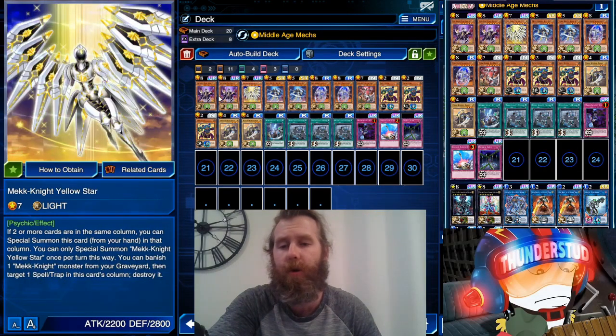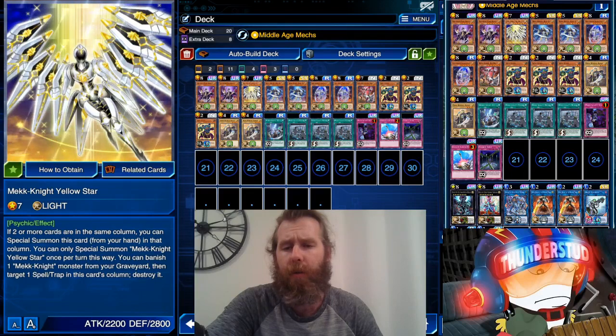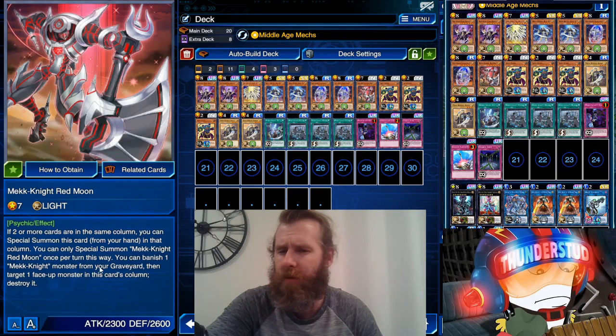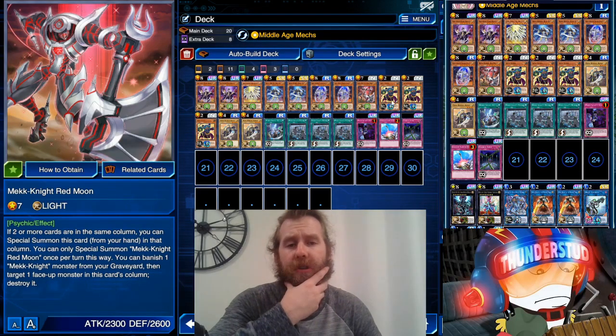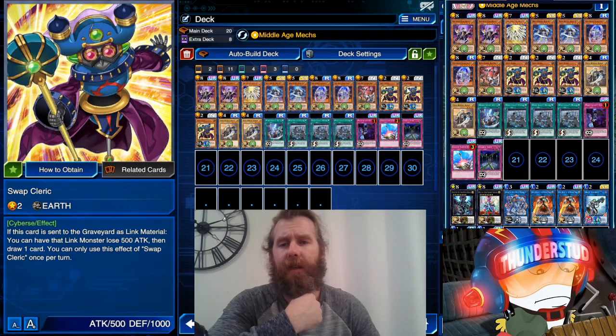Like all Mech Knights, if two or more cards are in the same column, you get to special summon them. Yellow Star will destroy a spell or trap, Indigo Eclipse will move a monster — that's his second effect. Red Moon's second effect lets you banish a Mech Knight from your monster zone, target a face-up monster in that column, and destroy it. I actually do use that effect.